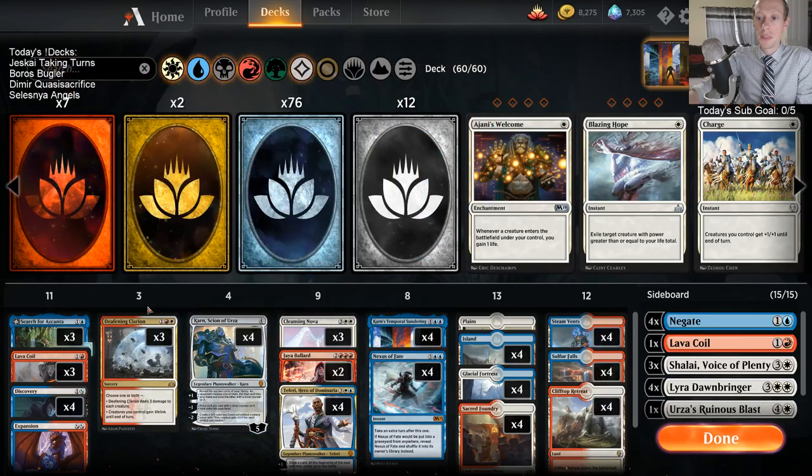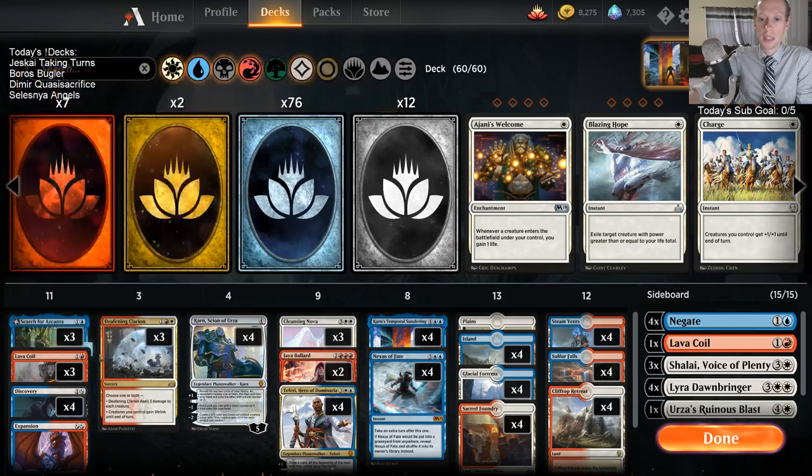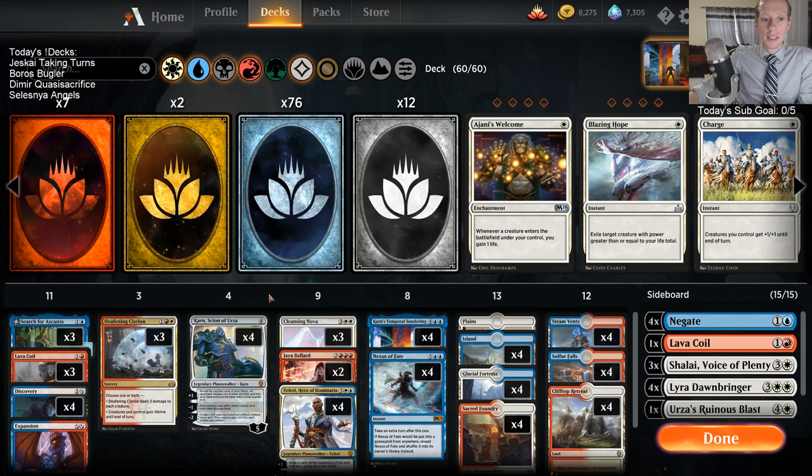The other thing the blue-white deck was missing was early removal. Now we have Lava Coil and Deafening Clarion for a lot better early removal than what we had access to. So hopefully this fills the hole of what the blue-white deck had and fills the hole of what the Jaya Ballard deck had, and kind of combines them together. That's what we got today.